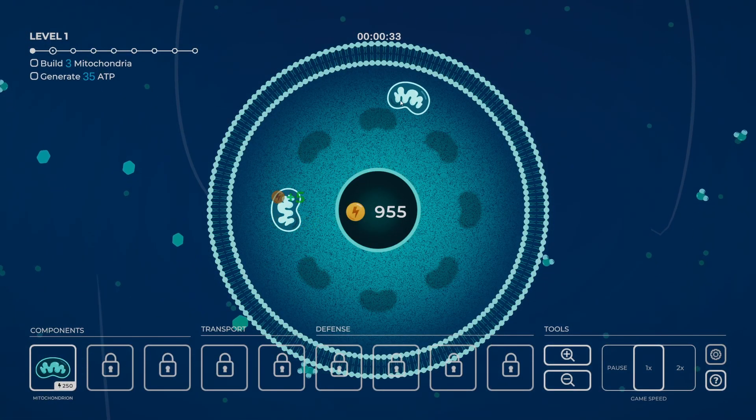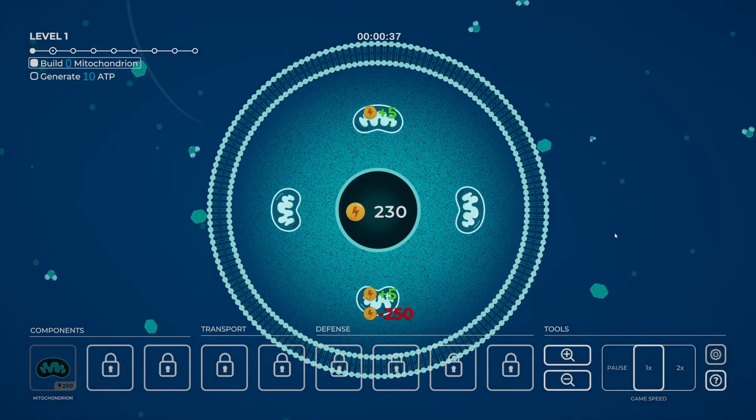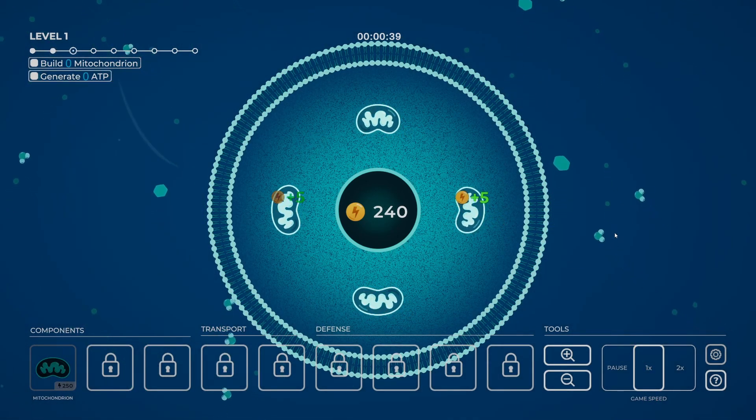So we're going to build four mitochondria — pop one in there, pop one in there, let's do this nice and clean. They give me currency, that's good.